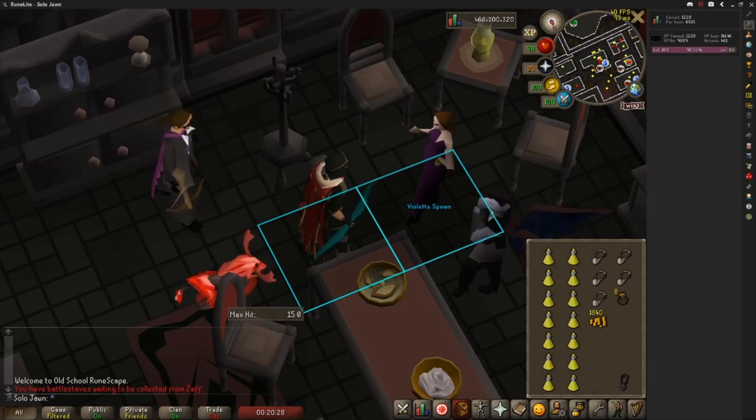Normally when you trap an NPC and it's unable to move for about 5 minutes, it'll respawn to its spawn point. If you've ever thieved master farmers or elves, you've probably seen this happen. However, if you manage to trap them on their spawn point, they'll be permanently trapped there since they'll just respawn in place.